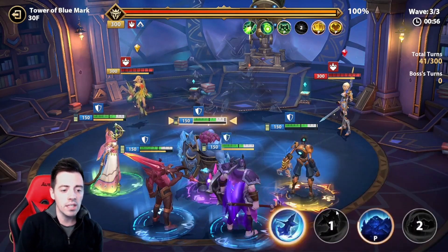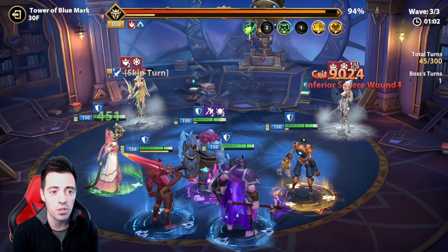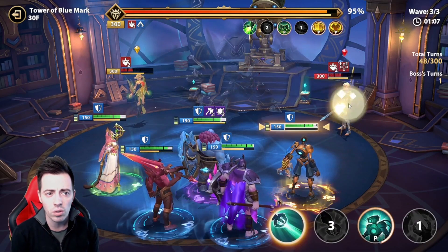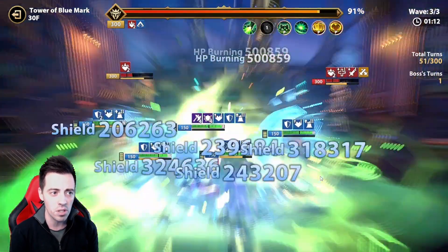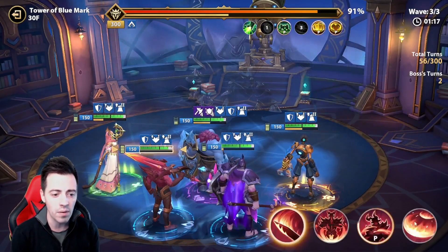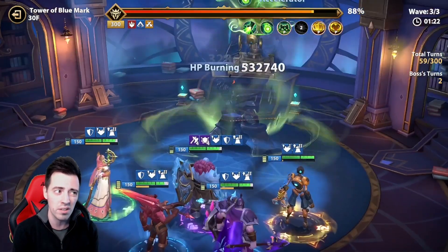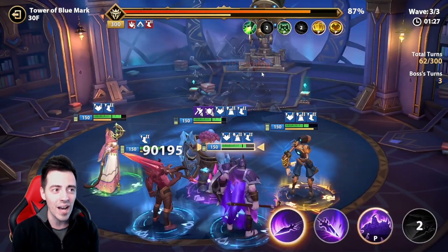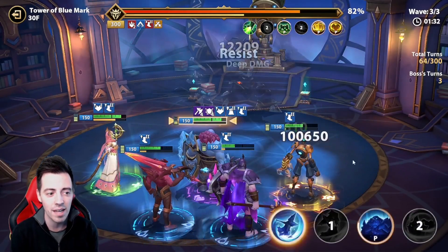I use the shield, deal some basic attacks, apply some HP burning, and now I've controlled the two adds — Catherine and Serena. I'm gonna do some simple damage to Catherine because I want to keep my skills for the boss when the adds are dead. They're dying — now only the boss remains. I'm trying to apply HP burning; only one proc on the boss, but now the boss is slowed down, so I have a lot of turns to apply dots and deal damage.